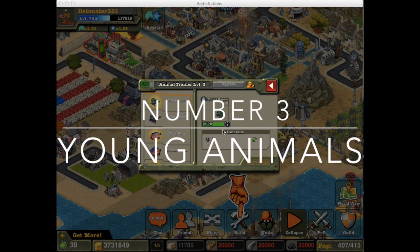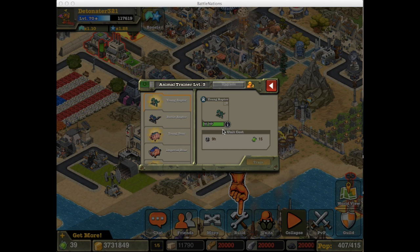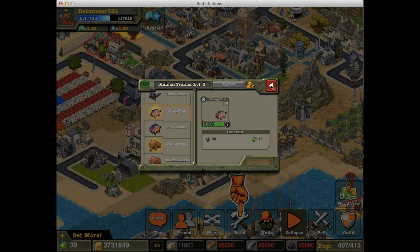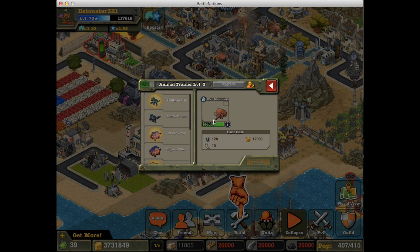The number 3 entry is actually a collection of units: the Young Animals. Do not invest at all in any of them — it's a waste of nanopods, they die quickly, and it's a waste of teeth to heal them. When you can invest in higher level units like the Battle Raptor or even the Imperial Boar, do that instead. Even at rank 5 or rank 6 you're going to regret buying and ranking these up.